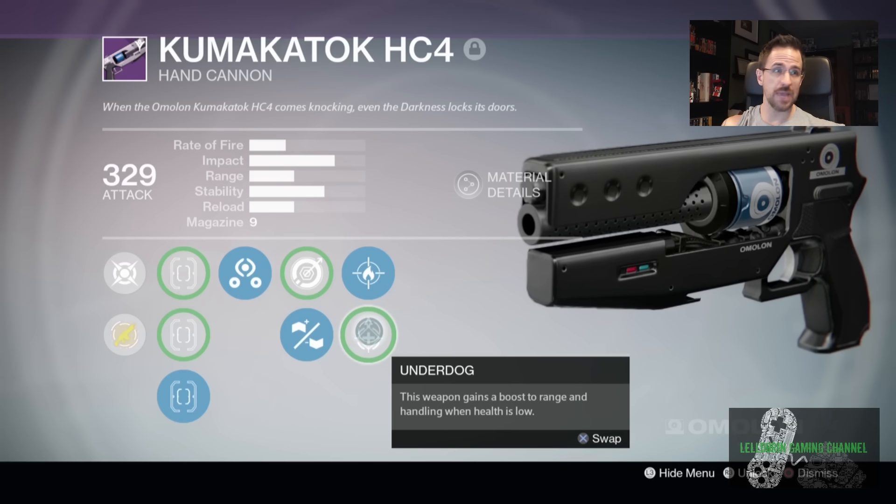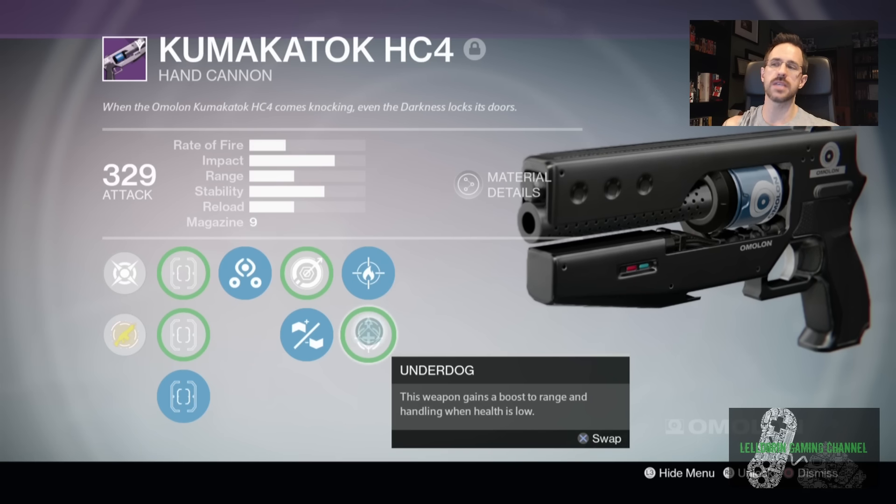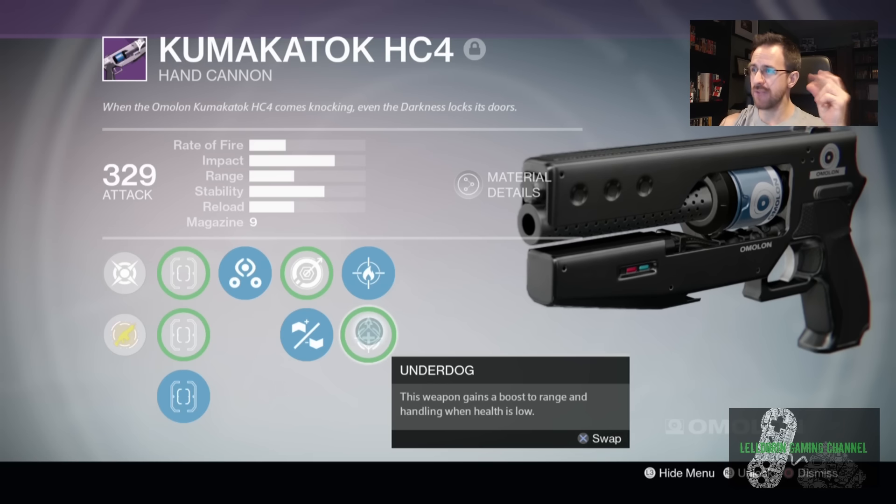It's got 74% aim assistance, 71% equip speed, so it shoots in real fast. The recoil direction is almost directly straight up and down, so it's really easy to figure out where it's going to recoil to. The impact will always be around 74% — there's no way to raise that — and the rate of fire is the same, but the stability can go to 100% on this gun, which means you can just pop that trigger and you're going to die. True story.